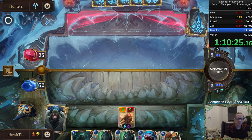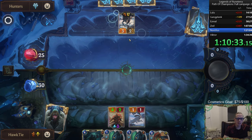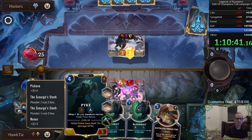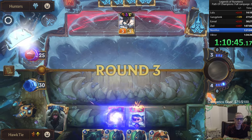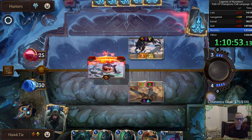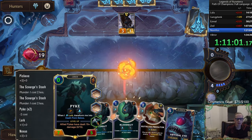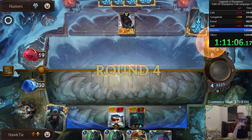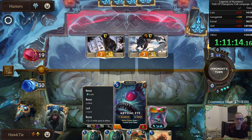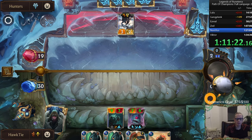I should have cast the Bloodbait. Ruthless Predator — killing me. I didn't want to cast it because then we'd have four mana here. We could actually cast that thing and get that card. We still have Pyke, I suppose.